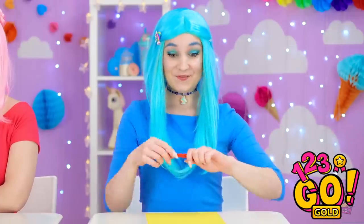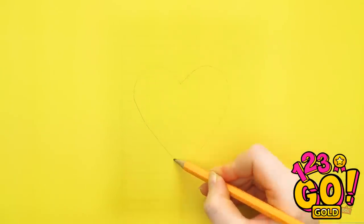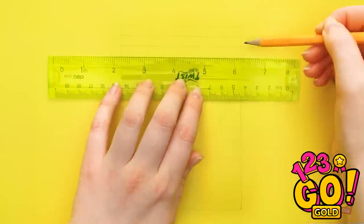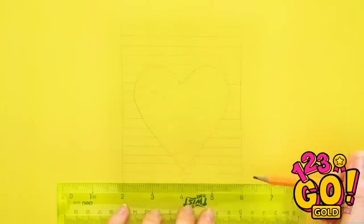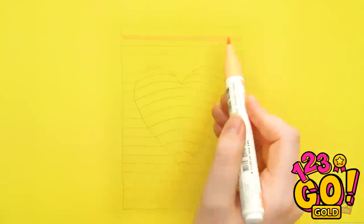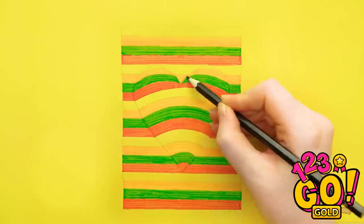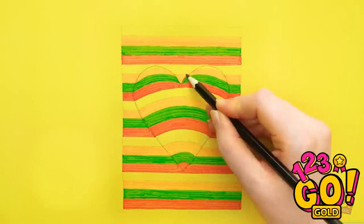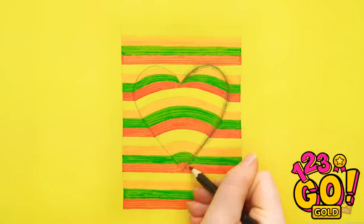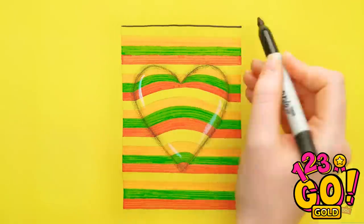We're drawing hearts, right? To make a perfect heart, enclose it in a rectangle and add stripes with a ruler. Then draw curved lines in the heart. You can use different colors. Outline the heart and make it nice and dark. Now make both sides match.